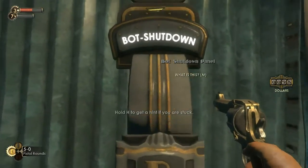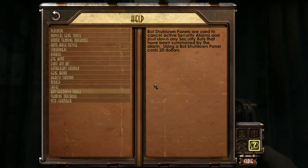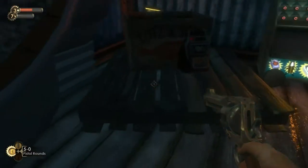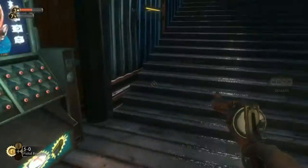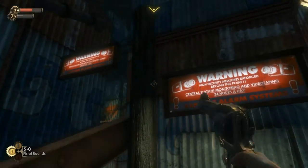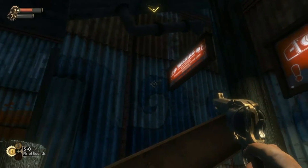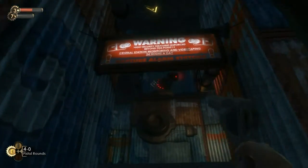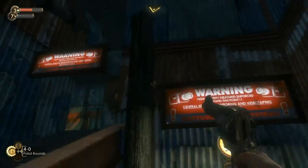There we go. Cool, I didn't wanna step over that and explode. We did it, we killed another little hero. Bot shutdown panel, what is this? Bot shutdown panels are used to cancel active security alarms and shut down any security bots that have been summoned by the alarm. Using a bot shutdown panel costs $20. So if they are alerted towards me, then I can use it. Is that a camera?